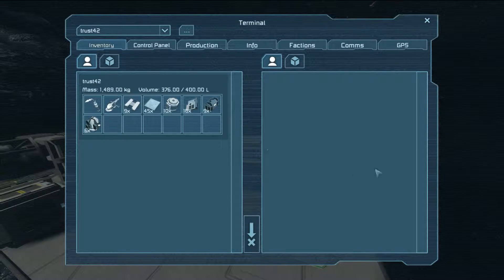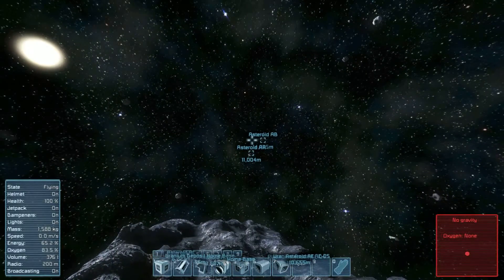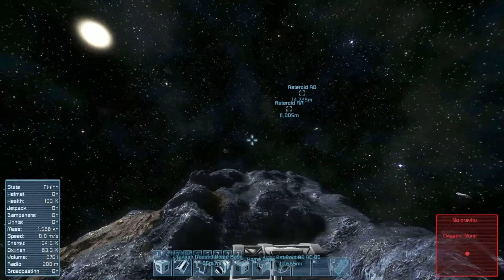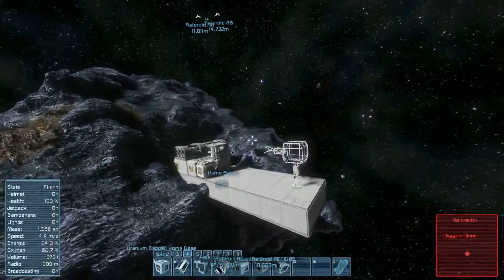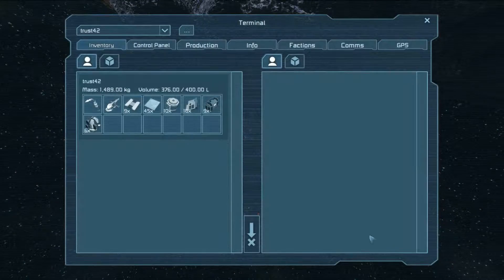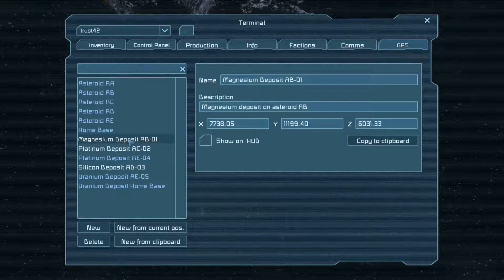I had to go to a couple different asteroids to actually get all of the ores that I needed to build everything. Very simple naming convention: I find an asteroid, name it AA, the next one's AB, AC, AD, so on and so forth. I'll go through the alphabet a bunch of times - plenty of room for expansion there. I also have marked down important deposits for the different asteroids, like magnesium, which is used for ammunition and missiles.